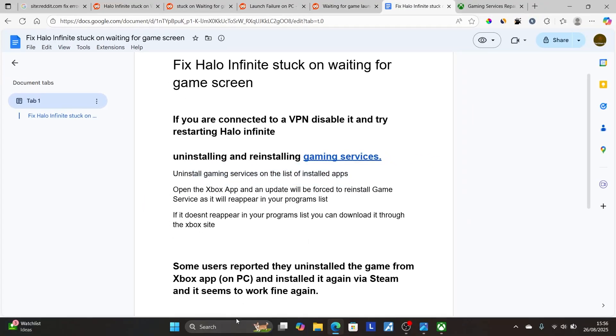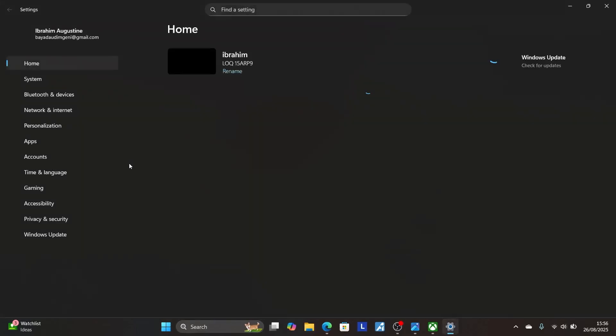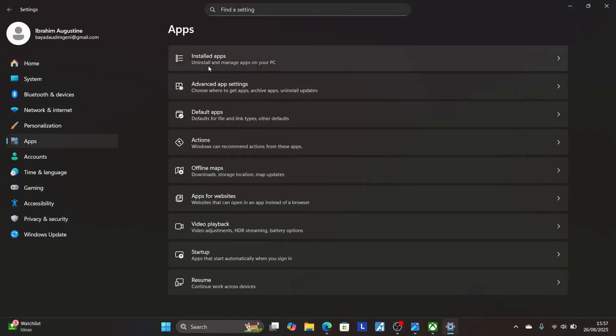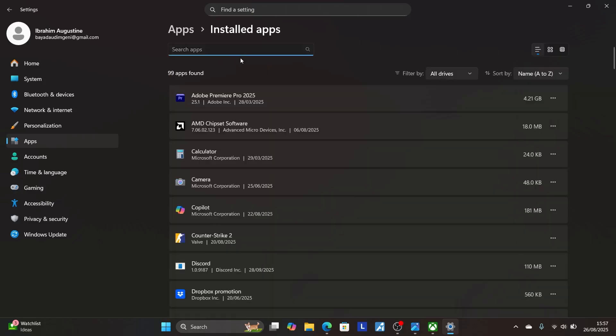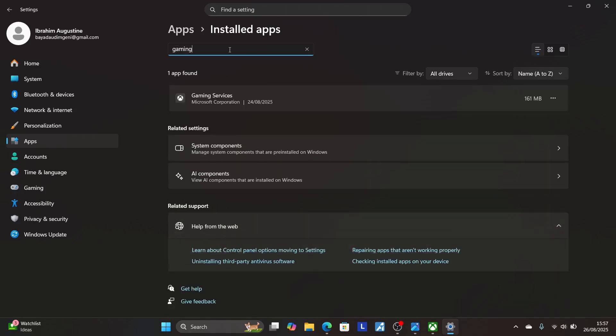To uninstall gaming services, press Windows + I to open your Settings. Then select Apps, then select Installed Apps. Once it opens, search for 'gaming' and you'll see Gaming Services. Select the three dots and then select Uninstall to uninstall gaming services.